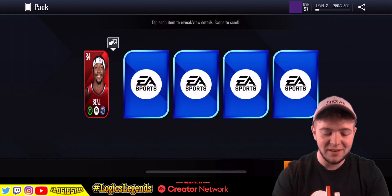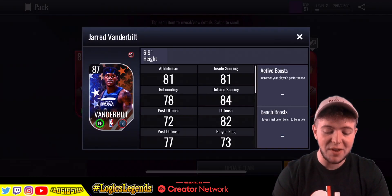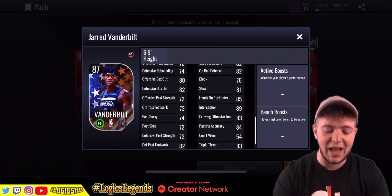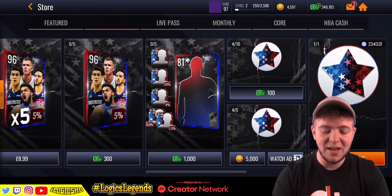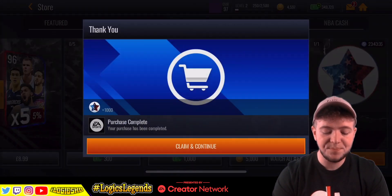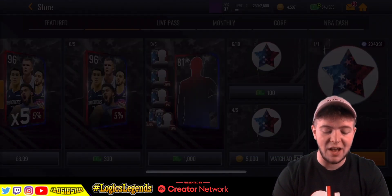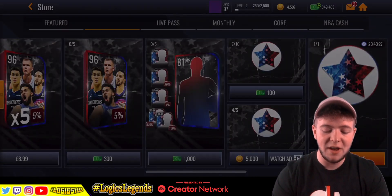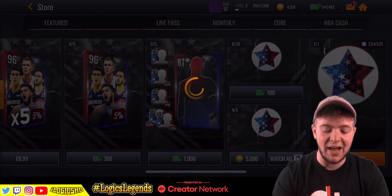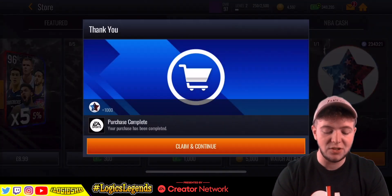Here we go. It's an 81-plus overall player — it's just referred to as pack, that's all I know. So we get 84, 82, 81, 87. We get two Jared Vanderbilts there. It'll be nice to get someone else that wasn't Vanderbilt, but still nice to get a Vanderbilt. Let's keep going through. We're only halfway through on these currencies. I hope this isn't a glitch, and this is coming in at 100 cash each, because that's a really, really nice sort of purchase.